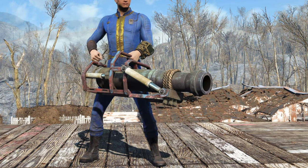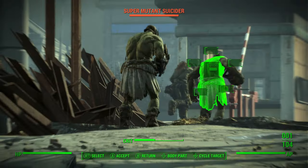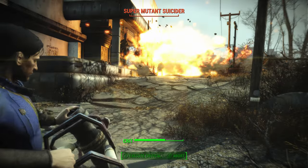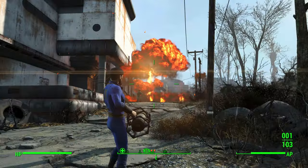The Broadsider is a unique heavy weapon that fires cannonballs in Fallout 4, and in this video I will show you how to get it. Hi, I'm Mo and I'm trapped in Fallout.